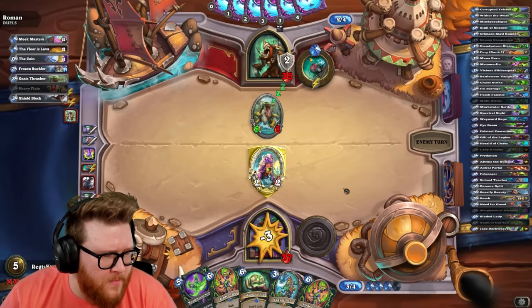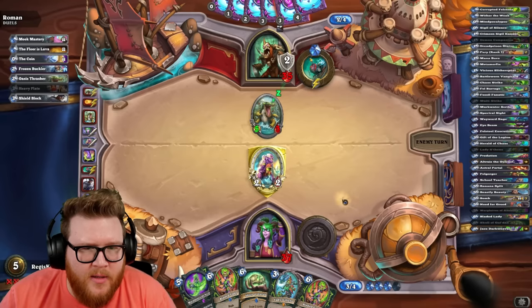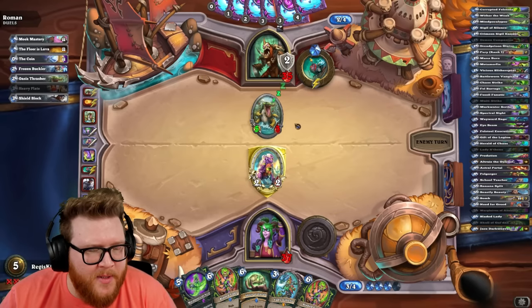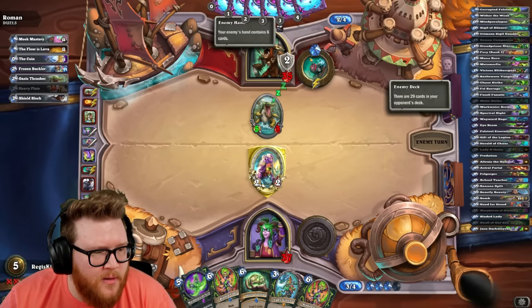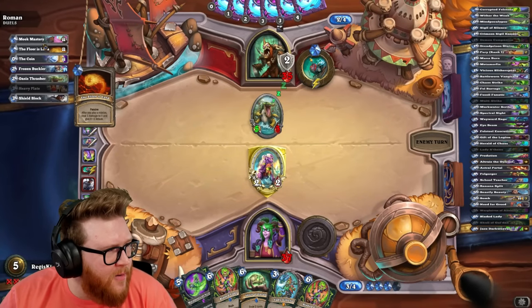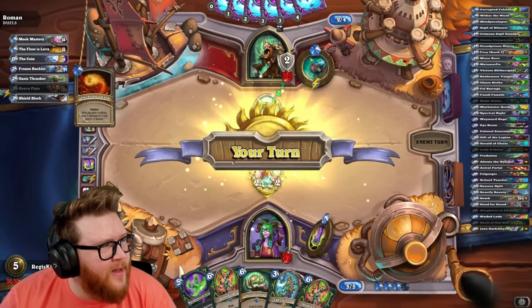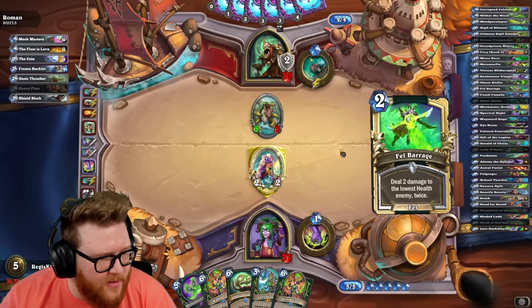A Chaos Strike — anything that does two attack is fine. Would love a Mindpocalypse, maybe. Not that worried about them. I honestly didn't even look at their passives until now. They haven't really played anything. Floor is Lava and Meek Mastery — okay, those aren't the craziest to worry about.